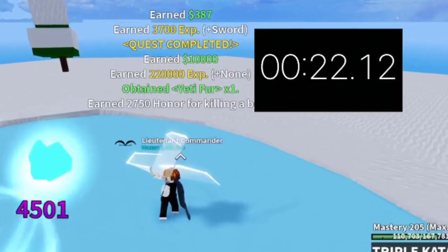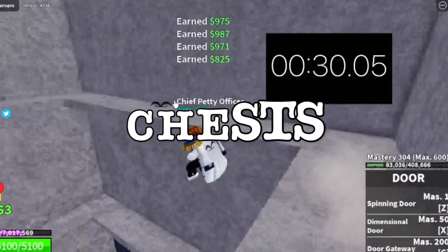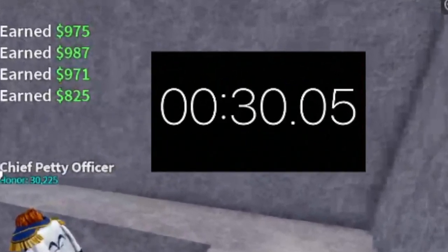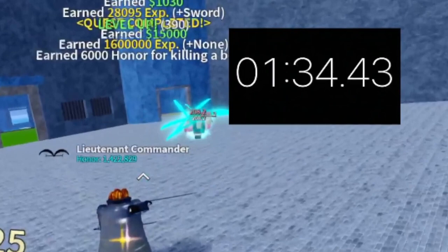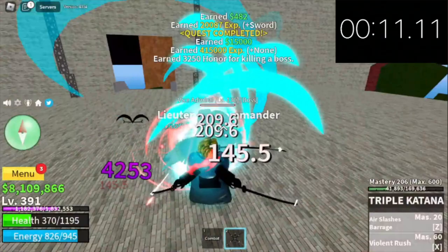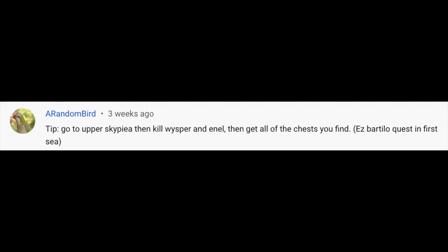So guys, for the Yeti: 10,000 bellies in 22 seconds. For the chests: 30 seconds, 10,000 bellies. Prison quest: 35,000 bellies but in 94 seconds. Guys, that's equivalent to eight Vice Admiral quests that will give you 120,000 bellies. So clearly, our technique is the best.